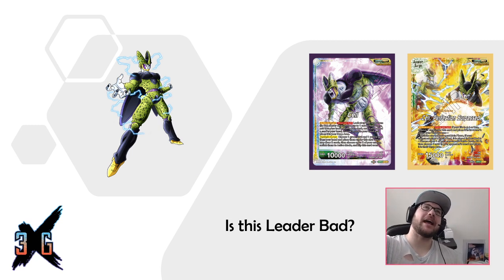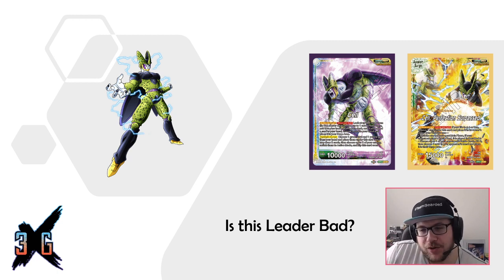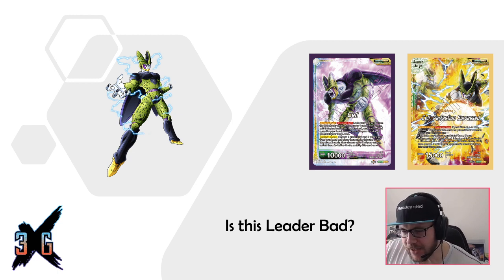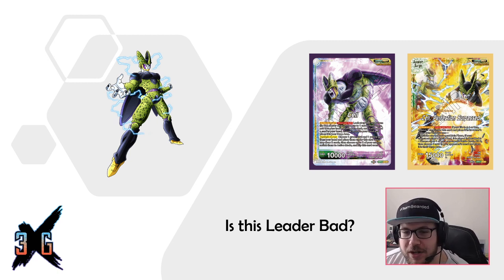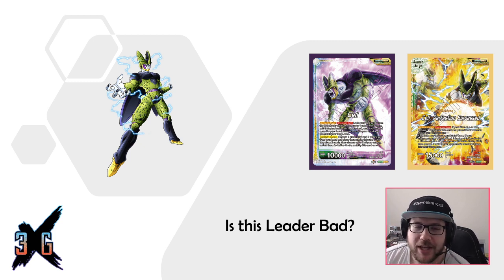What is up, Scrub Fam! We are back with another Series 9 video. This time we're going to be doing a deck profile and discussing the green-yellow successor archetype, starting off with the Cell leader. The major reason is there's been a lot of controversy around this leader — people trying to determine if the deck is good, if the leader is good, or if the leader is just bad.